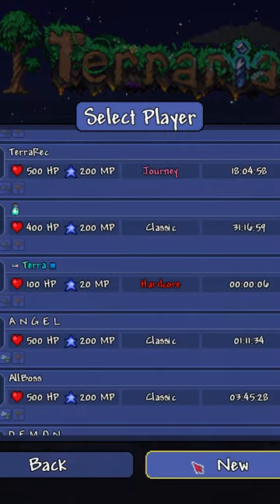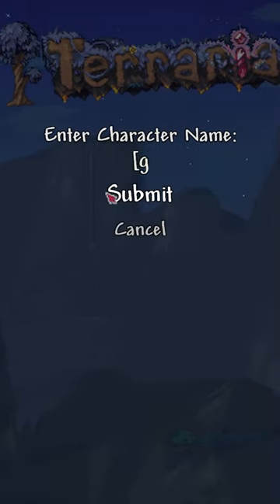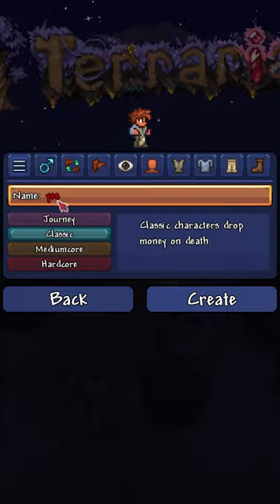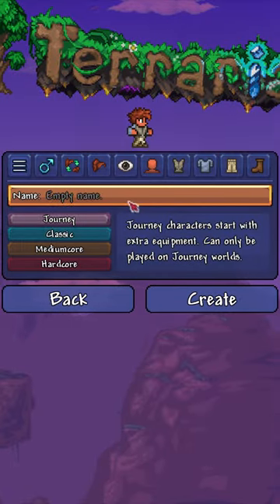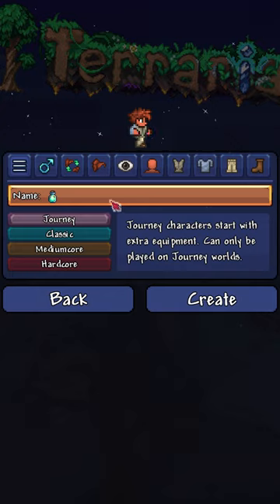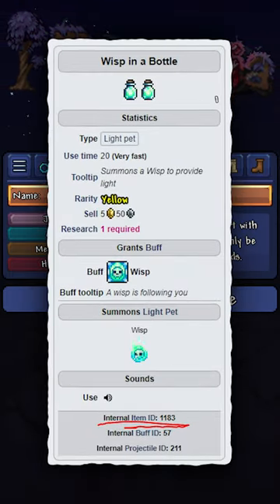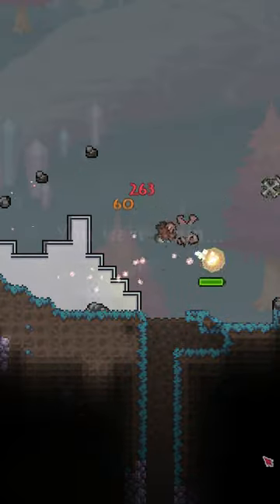But did you know you can do this outside of announcement boxes too? For example, your character name. You can use this to customize your character name with glyphs, color, or even items. Here's how I would name myself Wisp in a Bottle, as in the item. I'd just name myself 1 colon 1183, since 1183 is the Wisp in a Bottle's internal item ID. And boom, there it is.